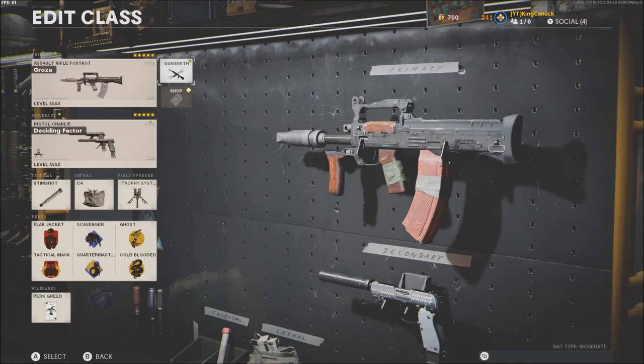Hey guys, it's Ken Canuck here. I'm coming back to you with a brand new video. In this video, you'll be seeing me using the Graza. And this gun is very, very underrated. It honestly is probably one of the best guns in the game. It's an assault rifle with an SMG fire rate and mobility. And it has good range and it slaps.